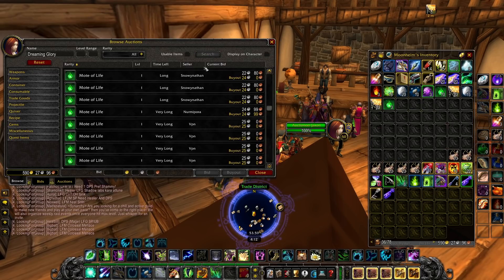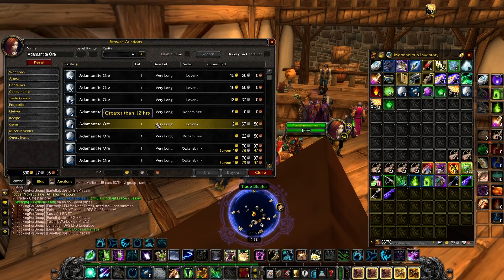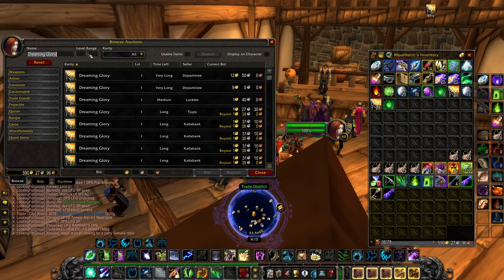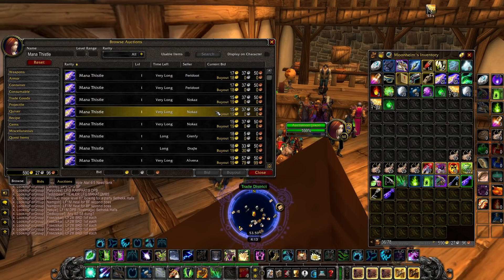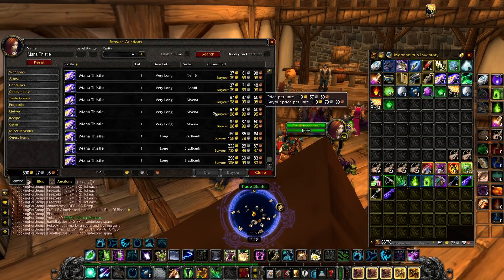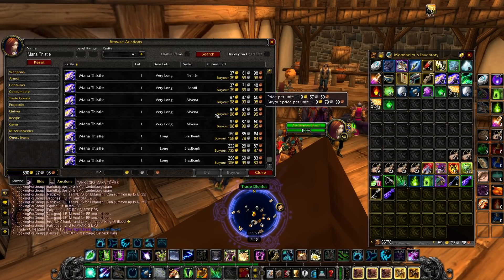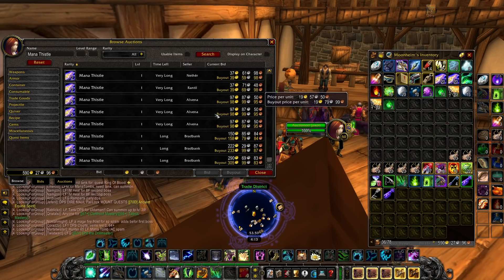Whether or not they will go up in value I'm not totally sure, but they should keep their value because 18 Gold per Mana Thistle isn't too much when you consider the limited supply - they only drop in certain places and there's only so many available. So if you have maxed out Herbalism, Epic Flying, and you're level 70, go and grab some Mana Thistles - you can make a lot of Gold. I hope you enjoyed the video, leave a like and a comment below, thanks so much for watching, and I'll see you again very soon!